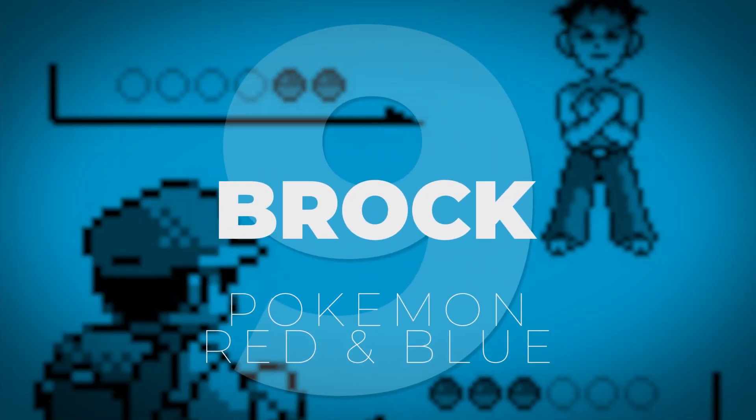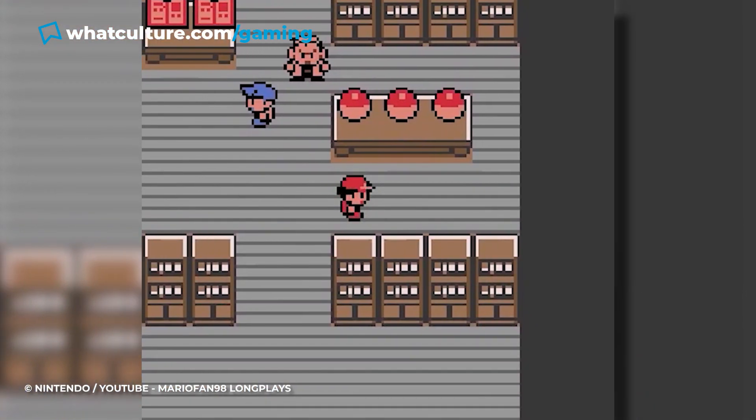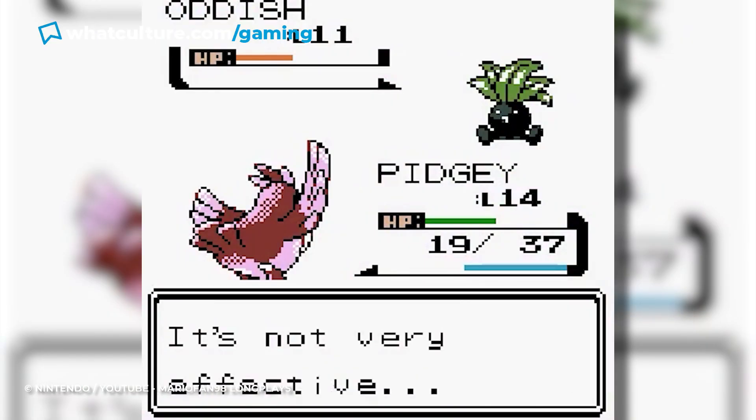Number 9: Brock, Pokémon Red and Blue. One of the often overlooked things about many Pokémon games is their baked-in difficulty modifier. The games themselves don't have any selectable choices, but it comes down to whatever starter Pokémon you pick. In Pokémon Red and Blue, you're going to have the easiest time against the first two gym leader type preferences — Rock and Water — by taking Bulbasaur.